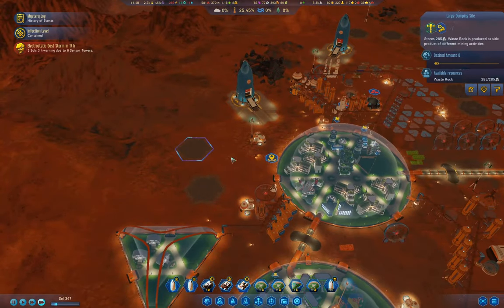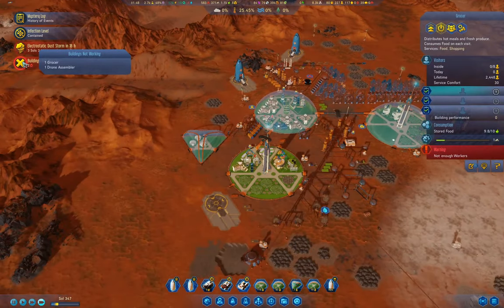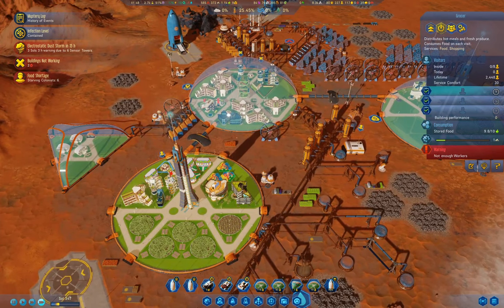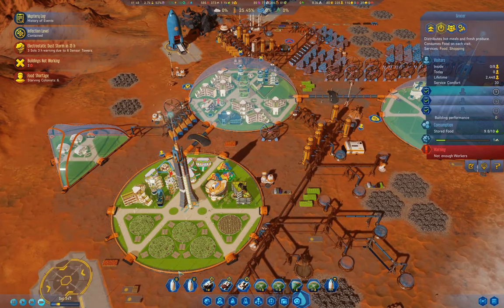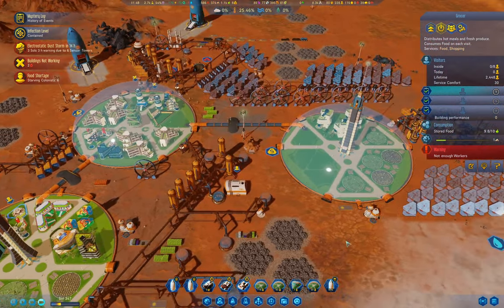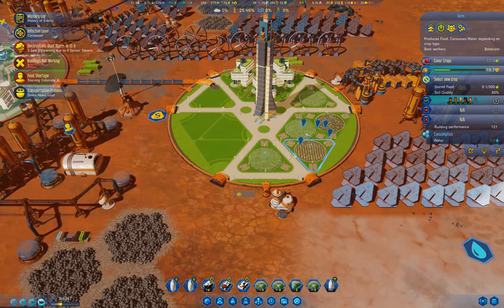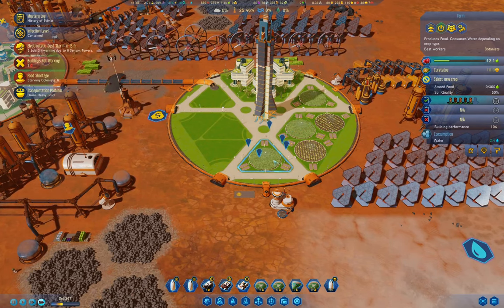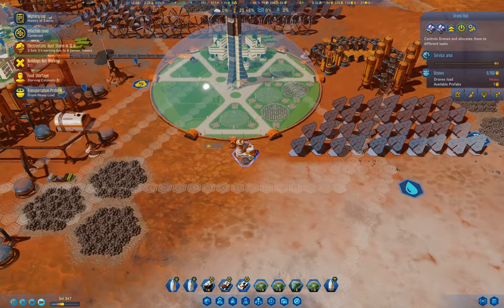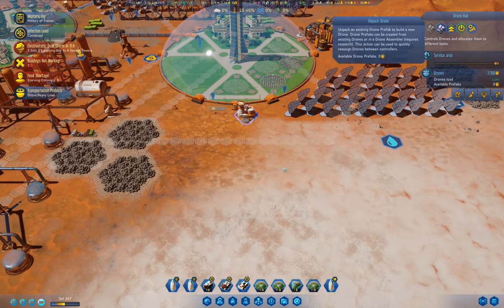Where's the explorer? Buildings not working — grocer, not enough workers. We've got a population problem now because of all the farms. We're growing Cure-tatoes so we should be okay. We have a heavy load problem here — let's stick another drone in there.